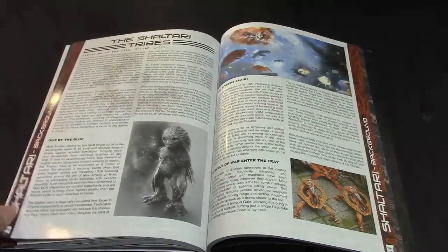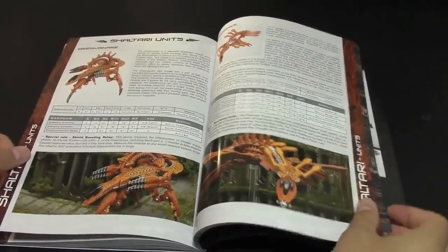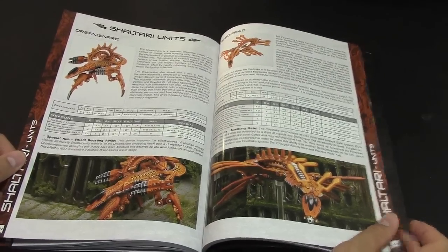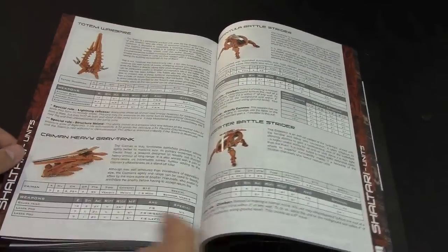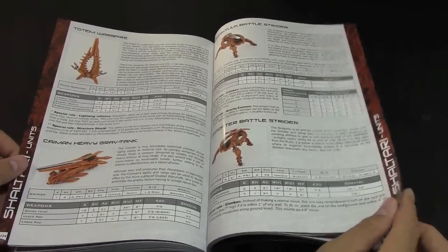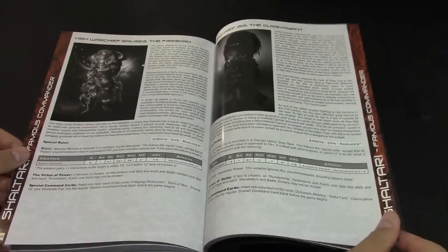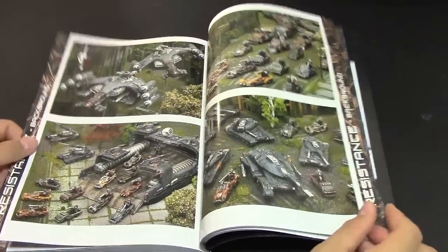Then you have the Shaltari — the skimmer guys, the orange alien faction. There's more backstory on what they've been up to. New units include the Dreamsnare, the Fire Drake, the Totem, the Shrine Caiman heavy grav tank, the Tarantula battle strider, the Bird Eater battle strider, and two new heroes: High Warchief Ramses and Warchief Isis the Clairvoyant.